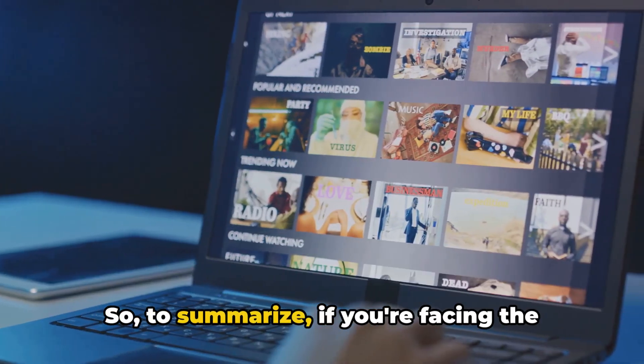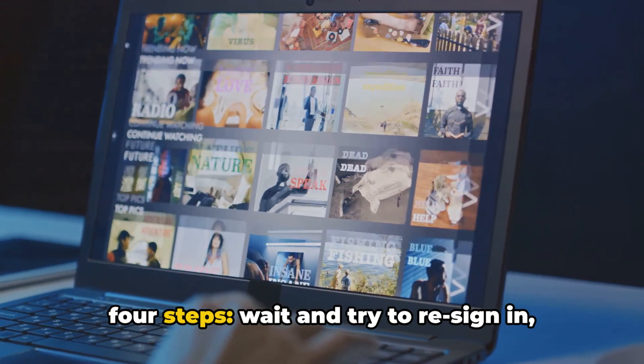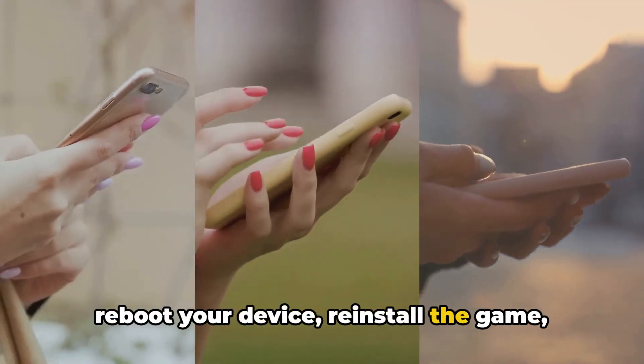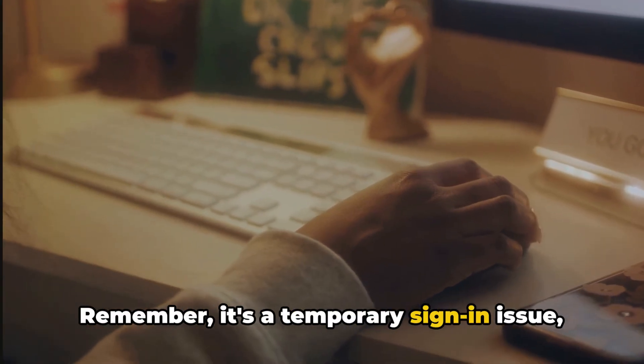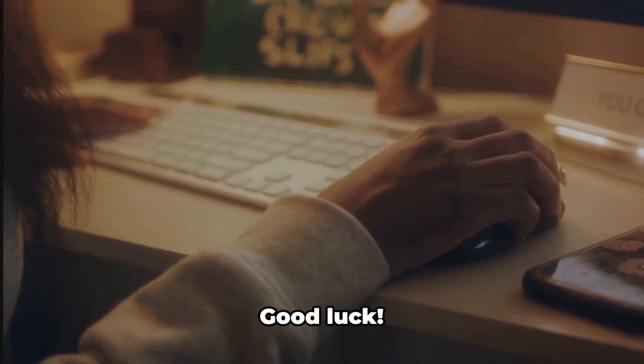So, to summarize, if you're facing the Netflix game's error code 7006, try these four steps: wait and try to re-sign in, reboot your device, reinstall the game, and if all else fails, reach out to Netflix support. Remember, it's a temporary sign-in issue, and with a little patience and these steps, you'll be back to gaming in no time. Good luck!